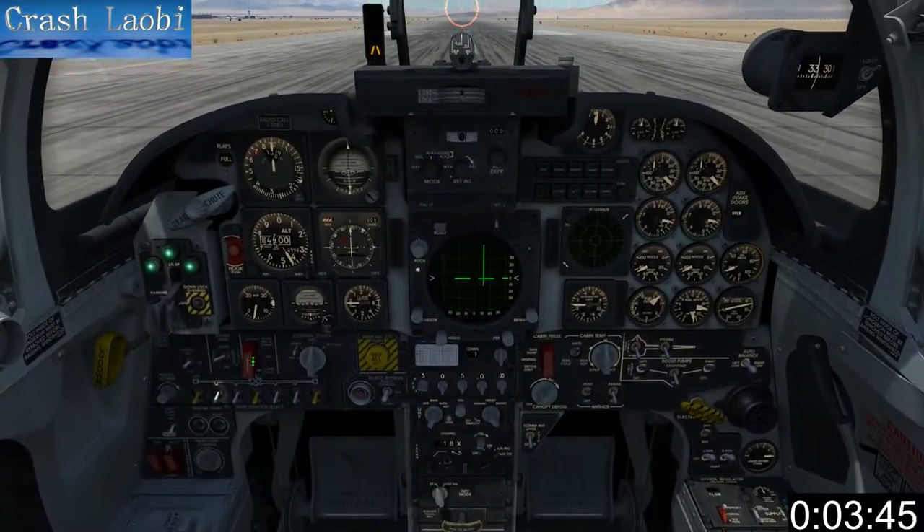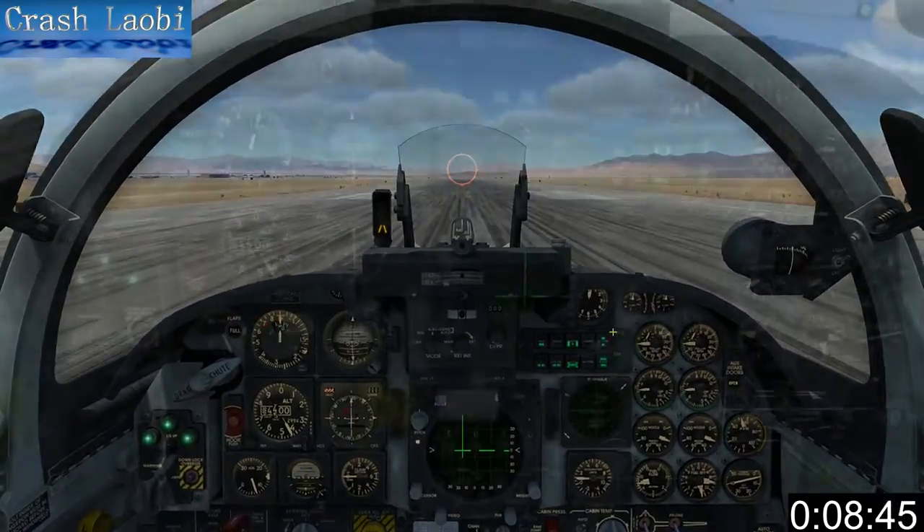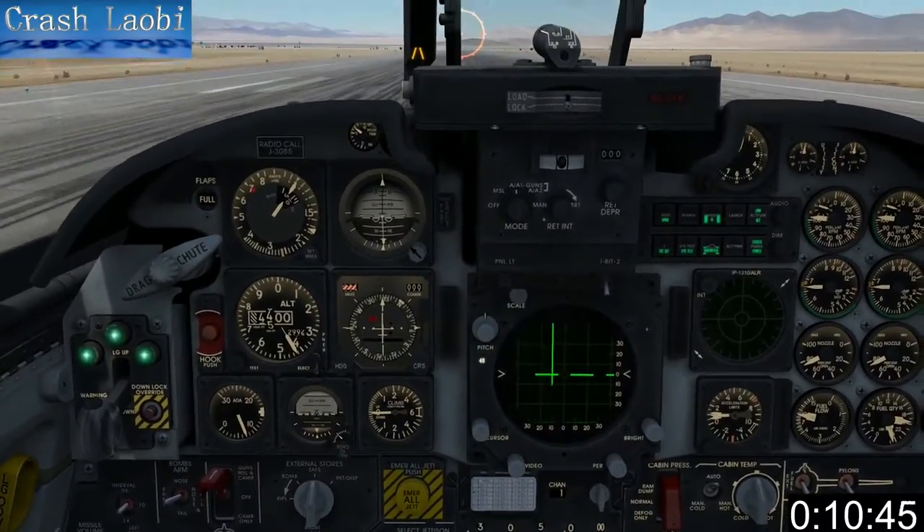Make sure your sight mode is set to AA1 and your master arm is switched to guns, missile and camera. Turn on your radar warning system and don't forget to set trim before your takeoff roll.